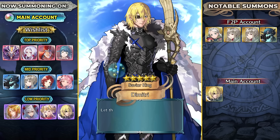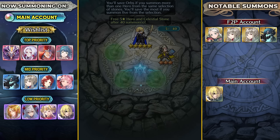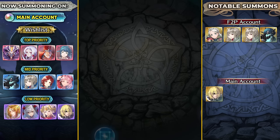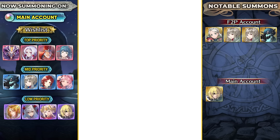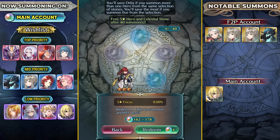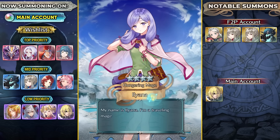Dimitri showing up - no Monica. He is plus speed, minus defense. That's definitely the best IV I've got for him actually - I think the one I had was plus defense. This is a pretty good batch. I could try to get Monica, or I could also try to get the two new mythics. I do have Arvel on this account, but not really Formortis or Goto, which are the new ones.